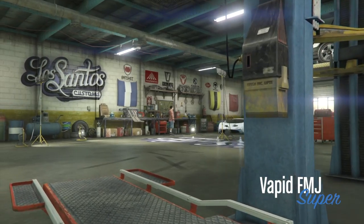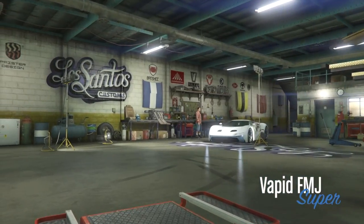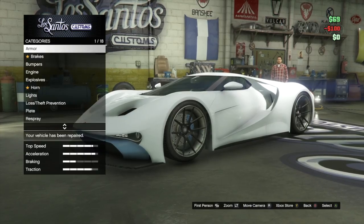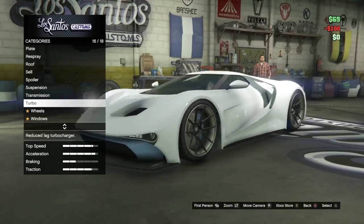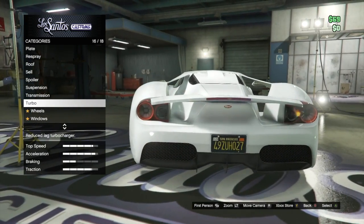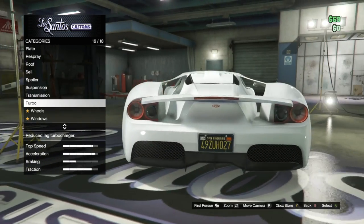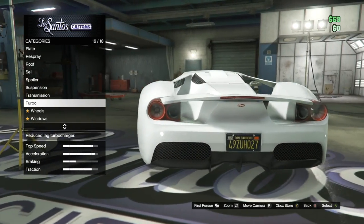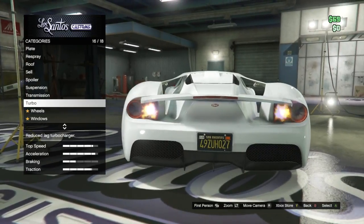I got a Blue Yeti mic and an Avocado HD capture card. Without the turbo and without customization, it sells for a little less — I always put rims on and clear it without everything like that.